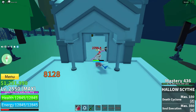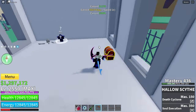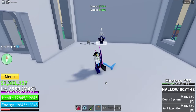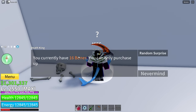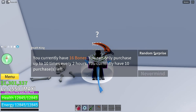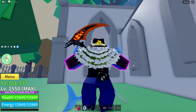Then once you have a ton of bones, you're going to want to come into this house right here to take these chests if they're there, because it's free money. Then talk to the Death King. At the moment I only have 16. To buy a random surprise, you do need 50, and you can only buy 10 random surprises every two hours.